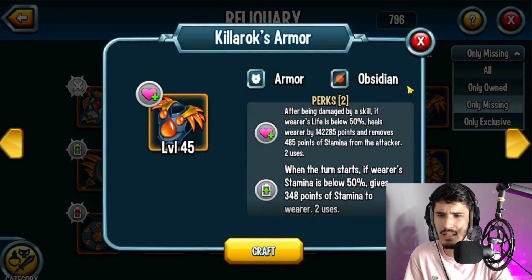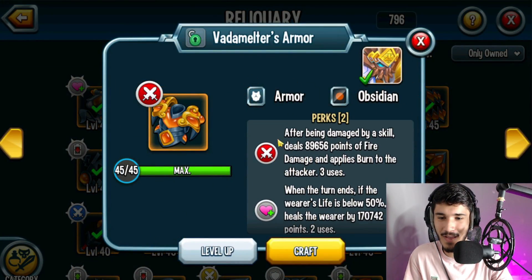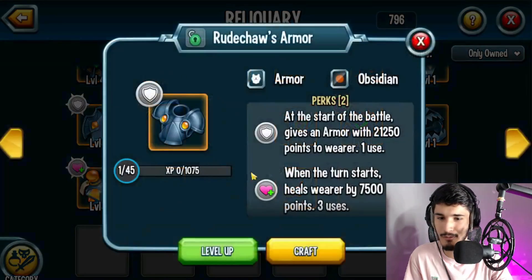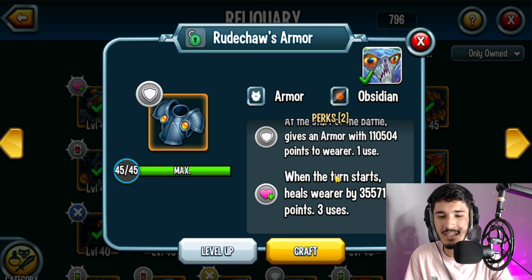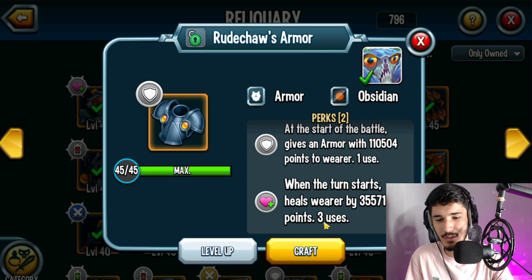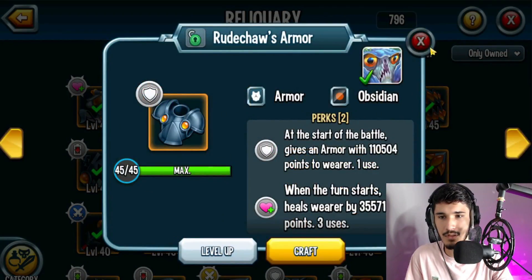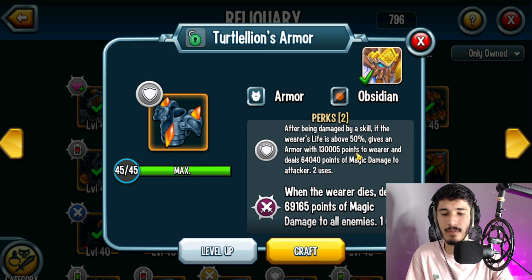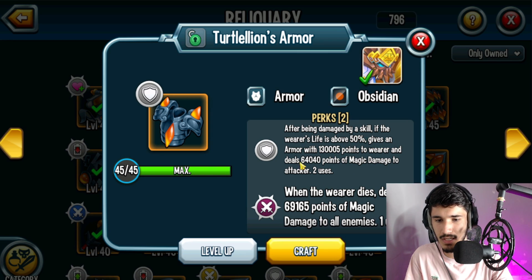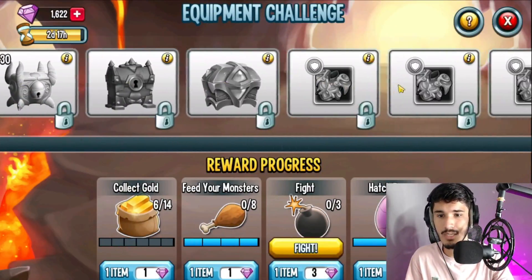There are other armors as well. I don't have Killrox's armor — that's actually a good armor. I'd rather go with Vada Melter's armor, or there's also Ruchos armor. Ruchos gives 100k and the second perk heals the wearer when the turn starts — there are three uses, so you can heal about 35k each time, which is over 100k total. I still mess around with Ruchos armor even though it was one of the first armors released. Another option gives 130k armor and deals 64k damage. Honestly, I don't think Froxie's armor is worth your gems.